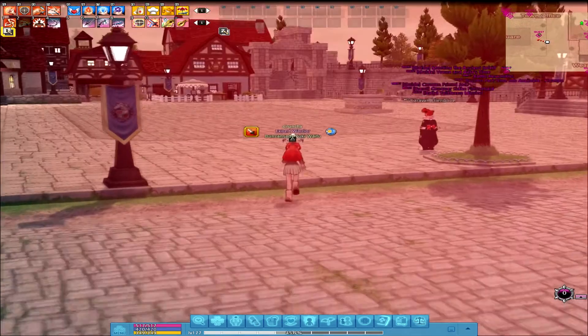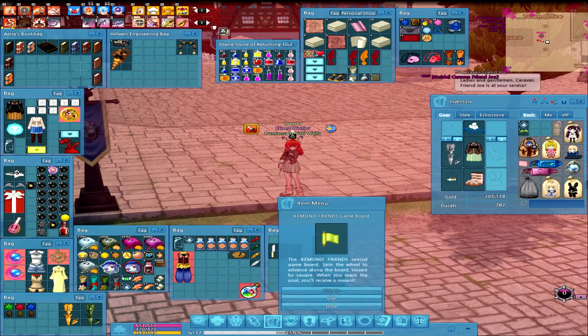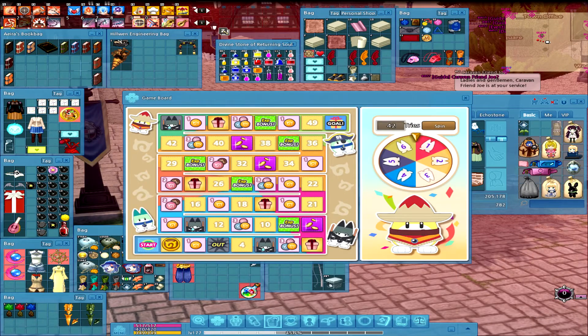Hello everyone, welcome back to Mabinogi. Today we're gonna be checking out the Komono Friends board game. Last time I played this, I think it was around the ReZero event, and it was good money. So let's see what we can do this time.